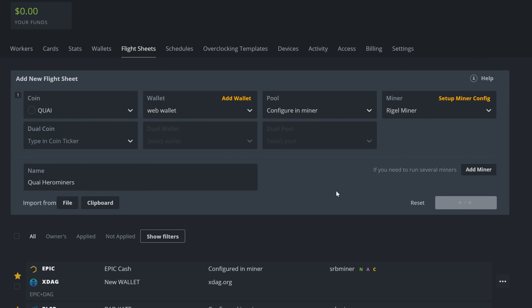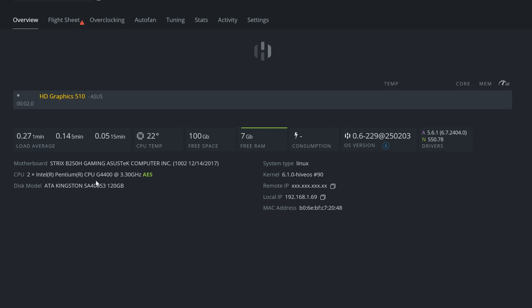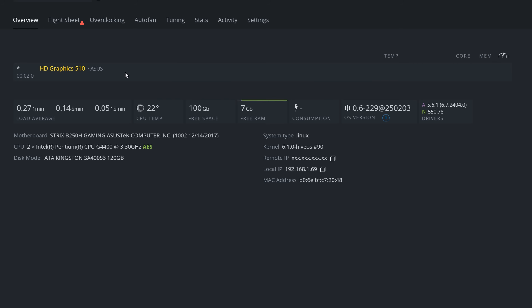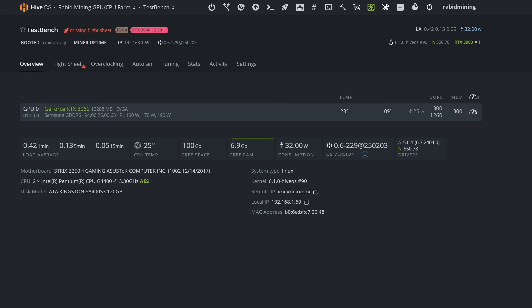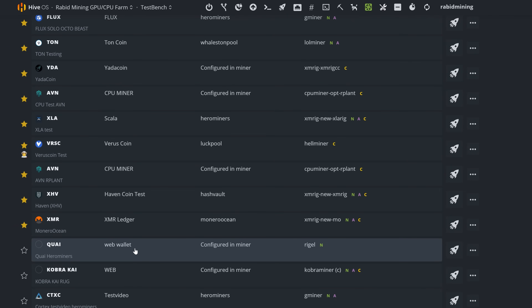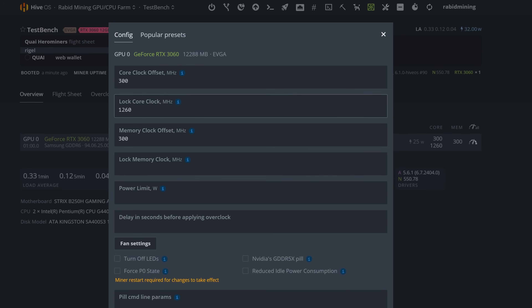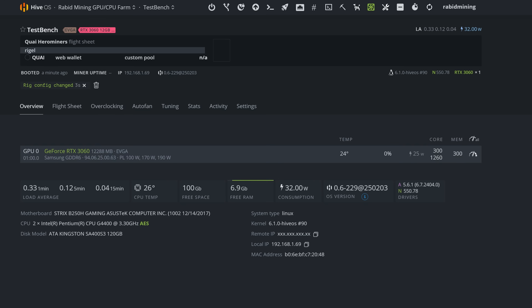Apply the changes and create the flight sheet. Back in your workers, you can adjust overclocks however you see fit. I still need to slot in a GPU — I'm using an RTX 3060. Scroll down in Flight Sheets, find the Kwai flight sheet you just made, and hit the rocket ship to apply it. For overclock guidance, check sites like HashRate.no or use your KawPoW or ProgPoW settings as a reference since they're very similar algorithms.